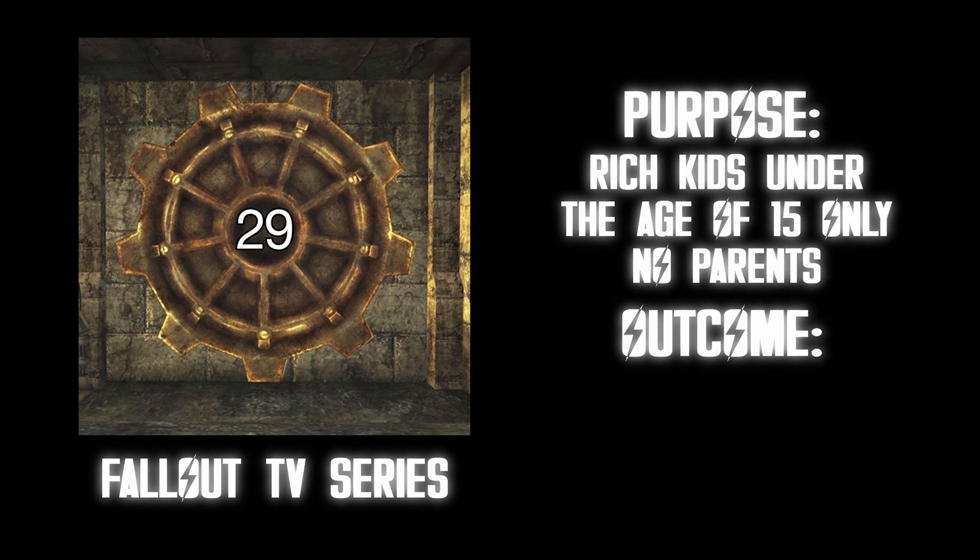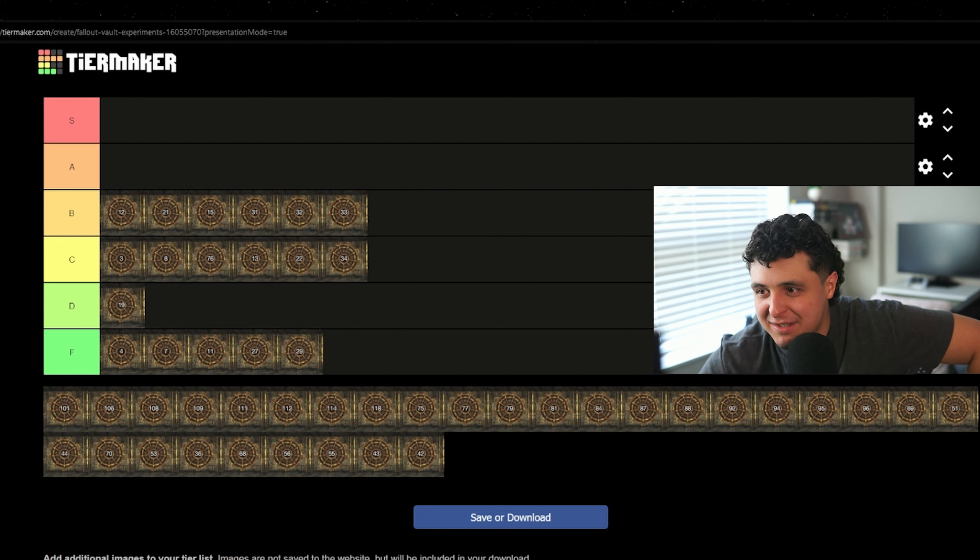Vault 36. Purpose: food machines would only make a thin, watery gruel. Outcome: unknown. A majority of people would get pretty depressed eating the same thing over and over for the rest of their life. But if you're born that way and all you know is watery gruel, is it really so bad? Personally, I hate eating — I think a lot of my problems would be solved if I didn't have to worry about making dinner every day. This is not as bad as it could be. B tier.